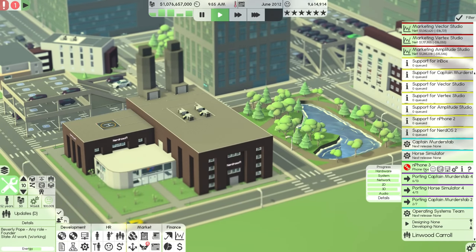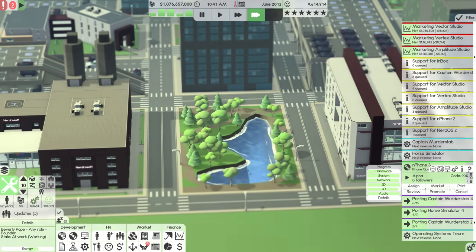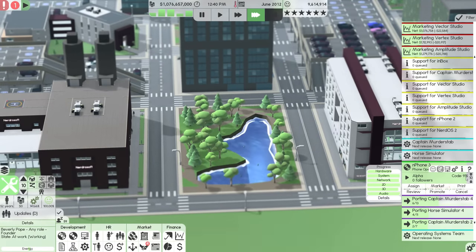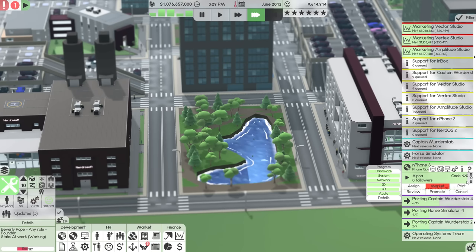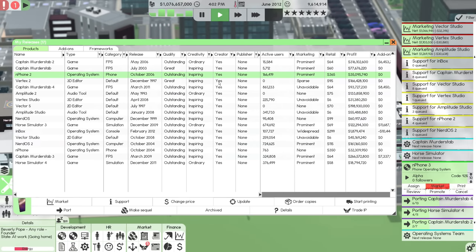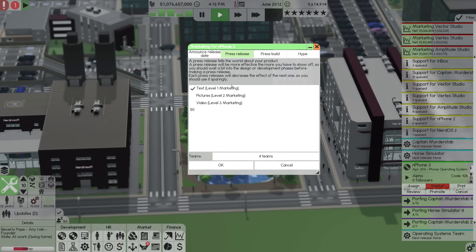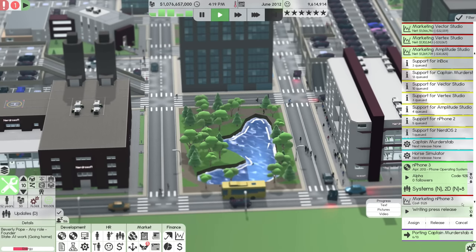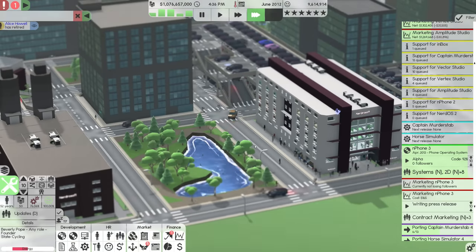End Phone 3 is very near the end of its development stage. Let's keep an eye on that and see how quickly it goes through the percentages. Can we get 92% per day? When did the End Phone 2 come out? End Phone 2 was October 2006 — it's been almost six years. Let's do End Phone 3 in Q2 2013. We'll market this guy for 2013, say April 2013. We'll go ahead and start drawing up a press release for it, hype it as well just to make sure we don't start losing followers.